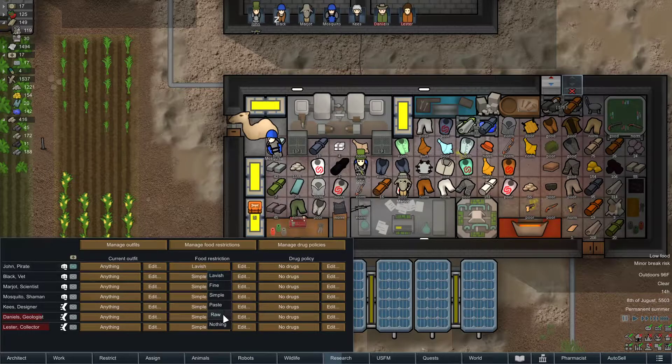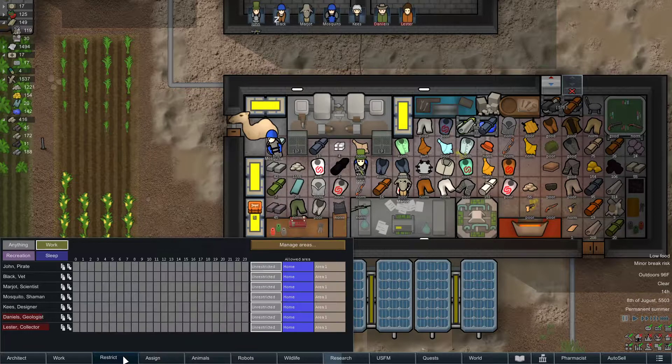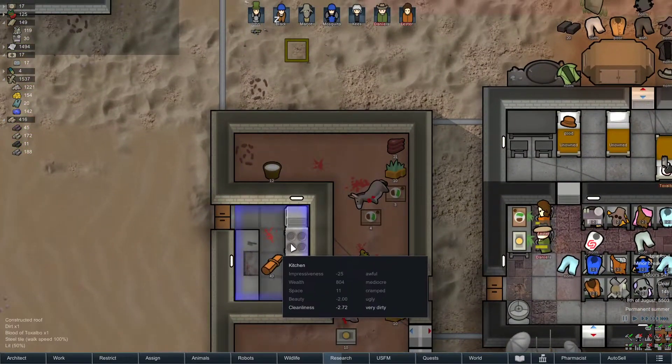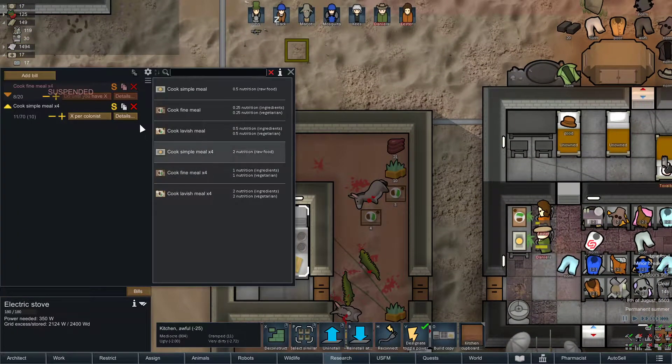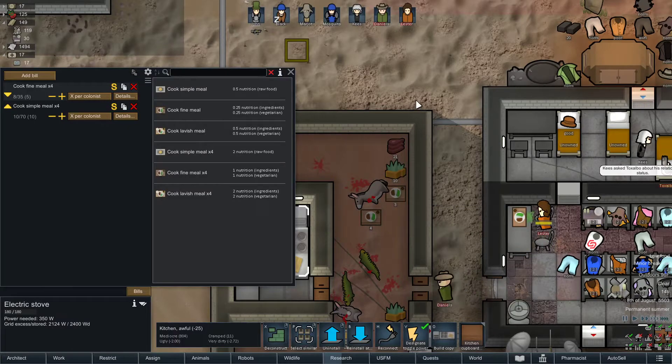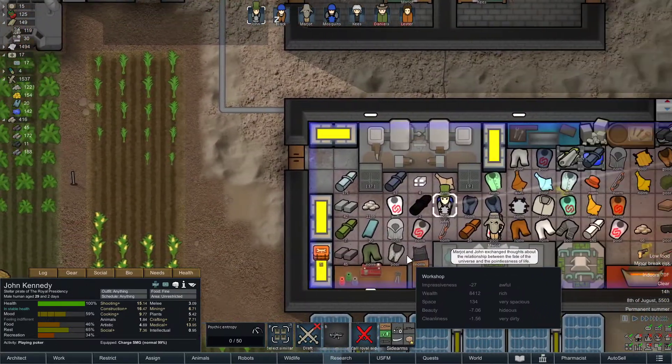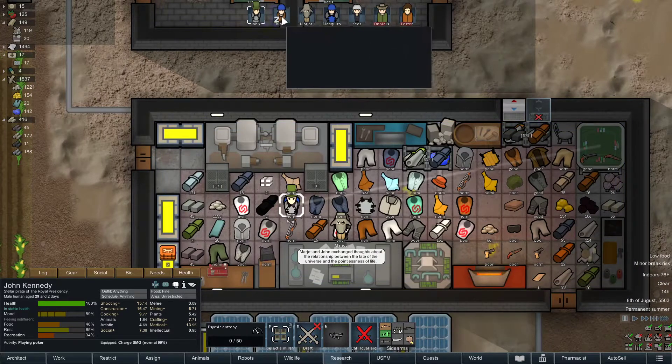Simple meals for everyone. Actually, we'll have fine meals for everyone — they can eat fine meals. We'll just try to do fine meals when we can, at least five per colonist. John, you're good — do what you got to do.